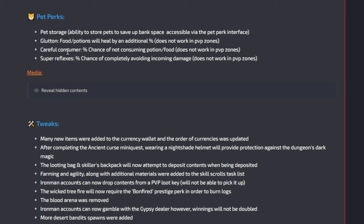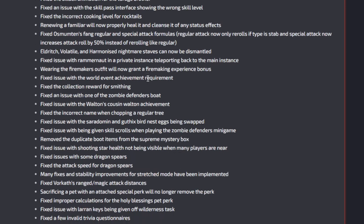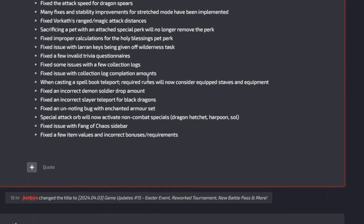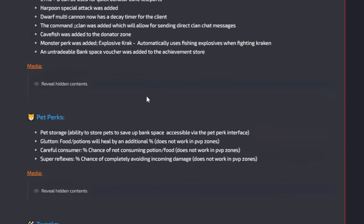There are three new pet perks: Glutton makes your food and potions heal by an additional percentage, Careful Consumer gives a percentage chance of not consuming food and potions, and Super Reflexes gives a percentage chance of completely avoiding incoming damage — which seems pretty overpowered. There's also a new pet storage feature that lets you store pets and save bank space, plus a lot of tweaks and fixes in the full update notes.